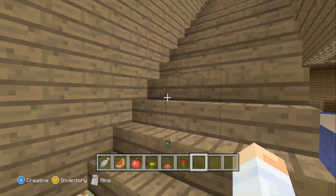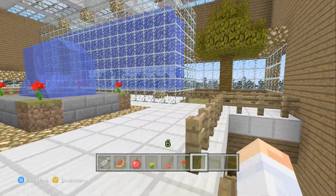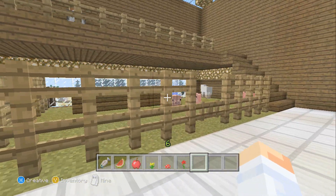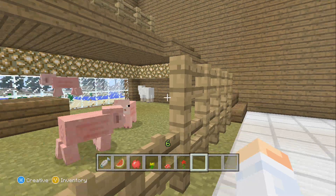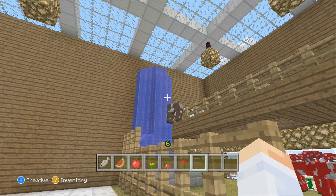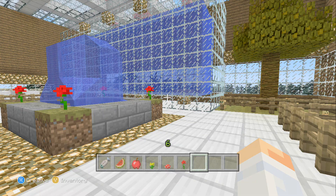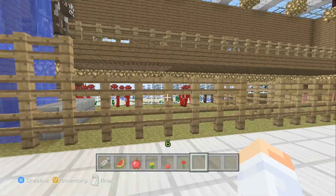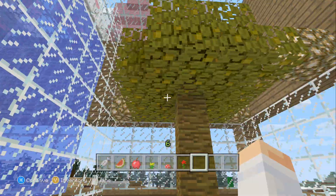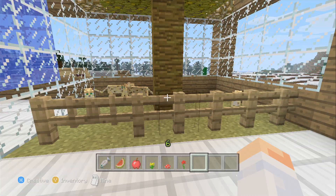Now let's go to the farm animals and pets. This level is especially beautiful — I really like it. We wanted to make it look like these animals were still in their habitats, so we tried to add a little bit of something to each habitat. For instance, the ocelots, aka cats, over here have a jungle tree that grew because we were able to get the sunlight in.